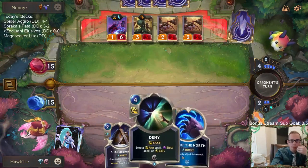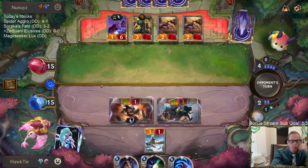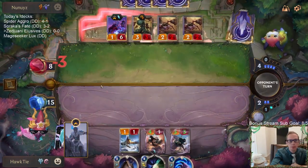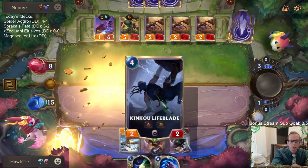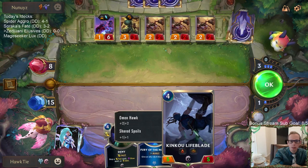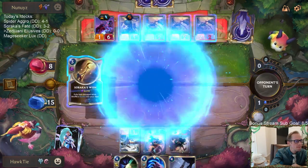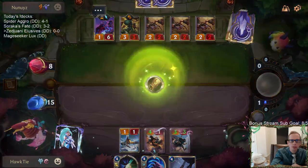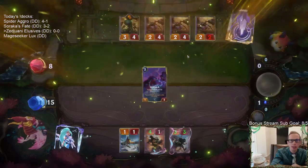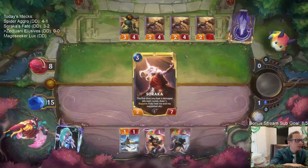Not keeping Fury and Deny because I'm definitely planning on playing Shared Spoils this turn. Perfect — no Hush. That thing's pretty big. For life... alright, that levels up Soraka. Good thing they don't have the Star Spring in play. That's a lot of healing.